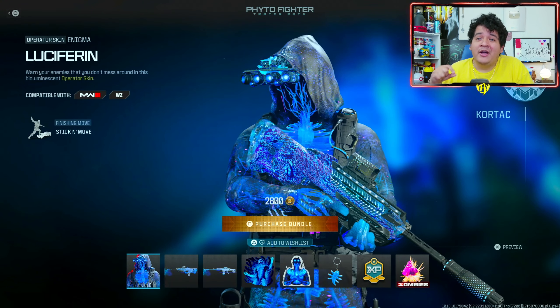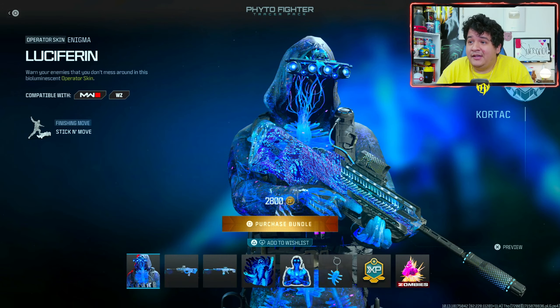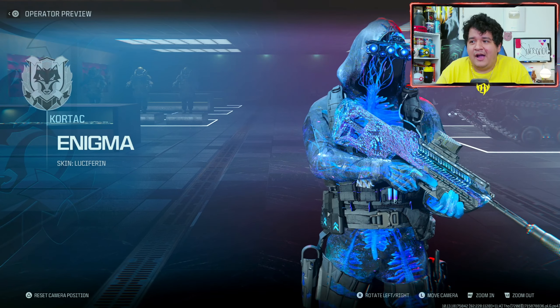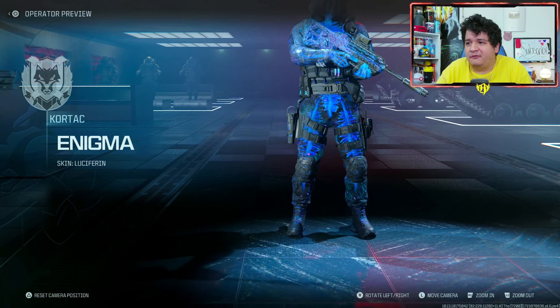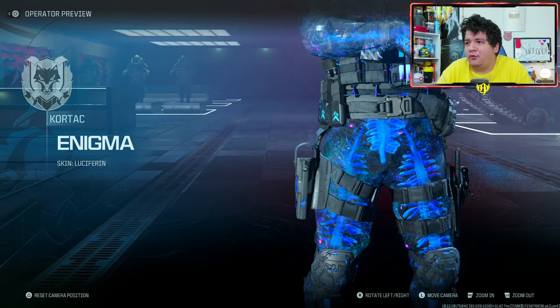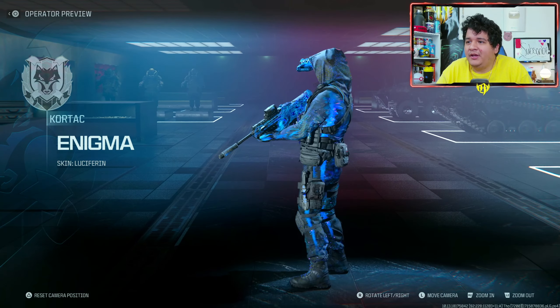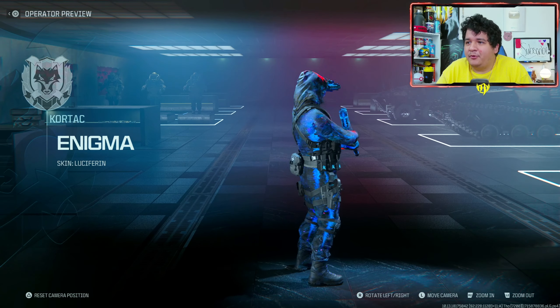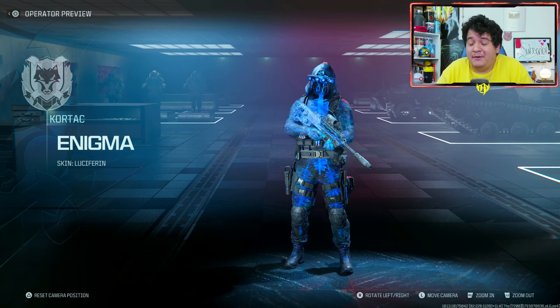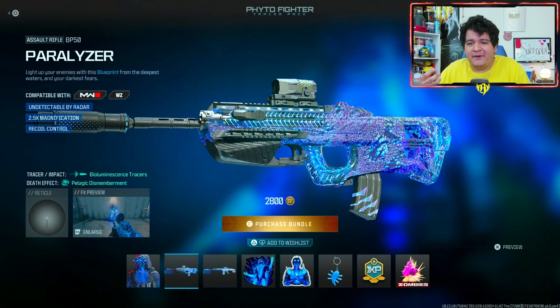First off we got the Luciferin skin for Enigma and this thing looks crazy. I absolutely love the look — you have a whole aquatic body, your whole exoskeleton in liquid, and it just looks really nice. It's definitely one of the best operator skins we've gotten in this game. It might be worth buying just for it alone because the hands do pop up pretty well.